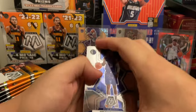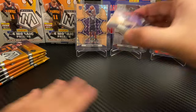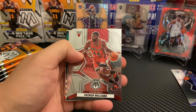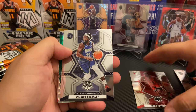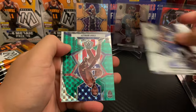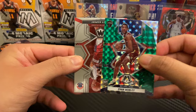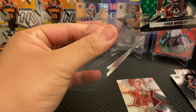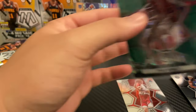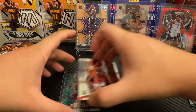Hopefully we get a better rookie this time around. Going ahead and angling this down for you guys — THJ, Patrick Williams, Marcus Smart, Patrick Beverly, and our first Mosaic is Evan Mobley on the National Pride. Very nice! We'll go ahead and take that, and a Corey Kispert base rookie. Going to sleeve up this Evan Mobley — very nice. We are finally on the board!